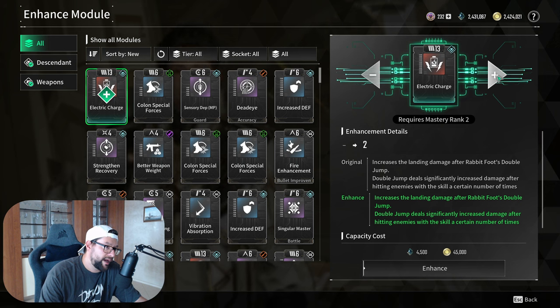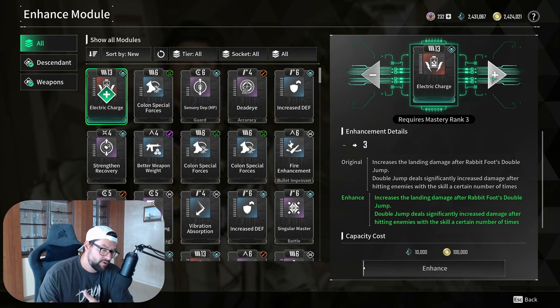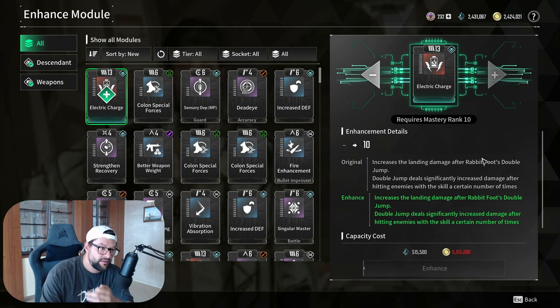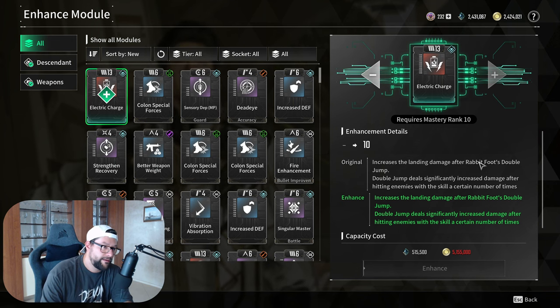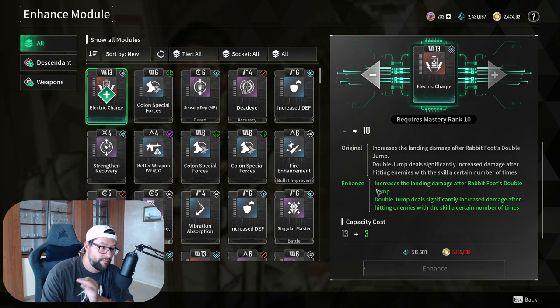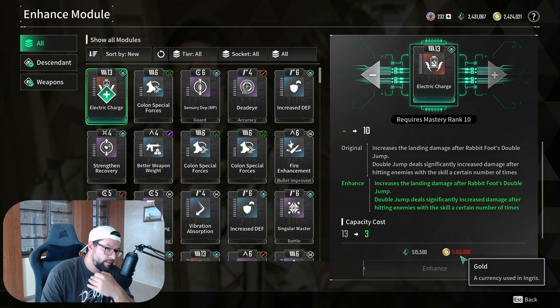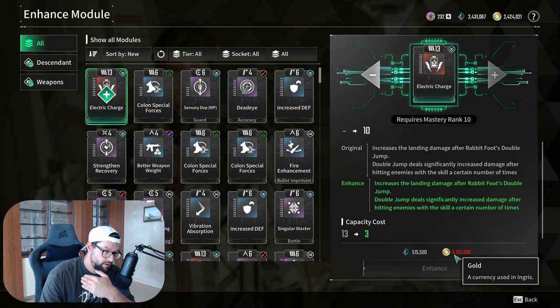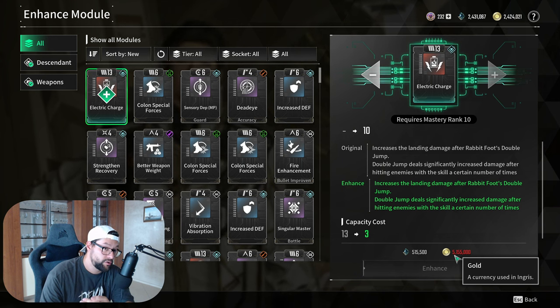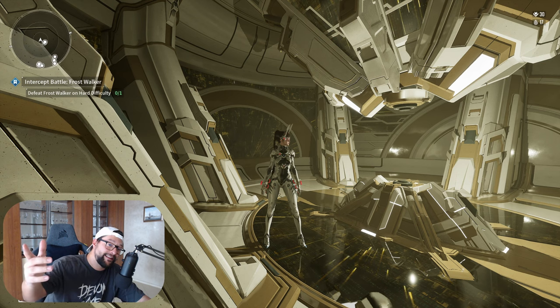Upgrading your mods is important. The key thing about transcendent mods is that upgrading them doesn't increase the damage or ability — instead it decreases the capacity cost. It is very expensive: a transcendent mod might start at 13 capacity cost and go down to 3 when fully maxed, but it can cost 5 million gold to max upgrade. So you're essentially trading gold for more available capacity in your build. Take upgrades one step at a time as you can afford them.